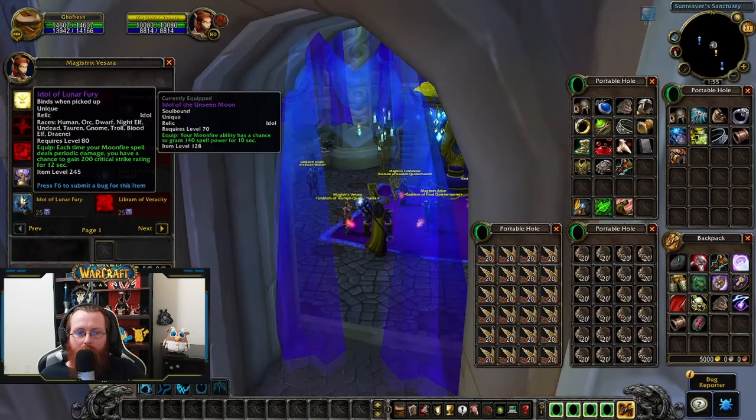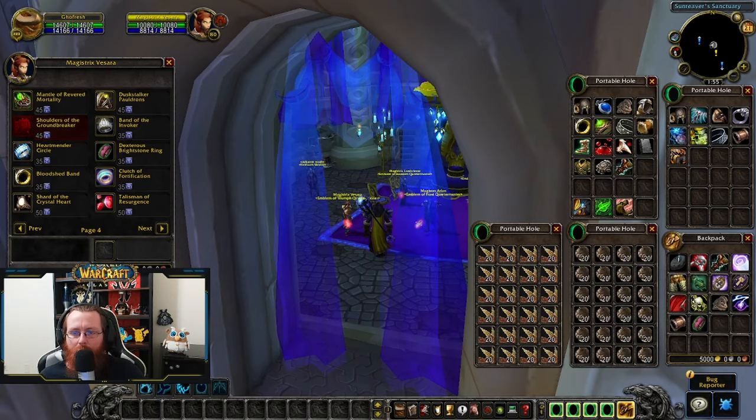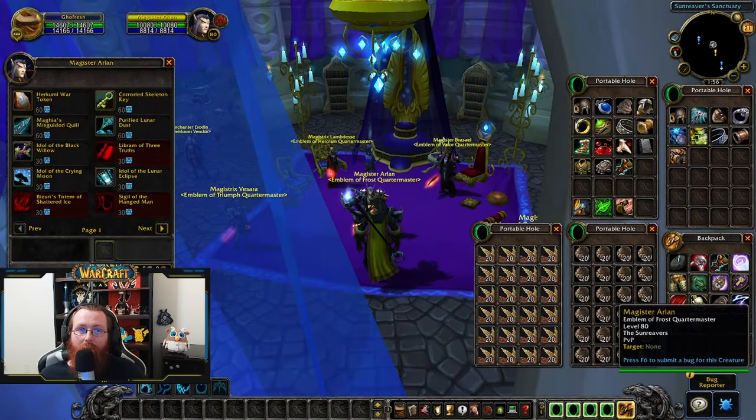After you get that two-piece, you could get the Idol of Lunar Fury to tide you over until you get your game-best-in-slot idol with Emblems of Frost. If you're floating in Emblems of Triumph, there's also a decent trinket to tide you over until you get Flare and Reign of the Dead. You could continue on to get your four-piece if it's taking a while to get Emblems of Frost, but I'll leave it there.